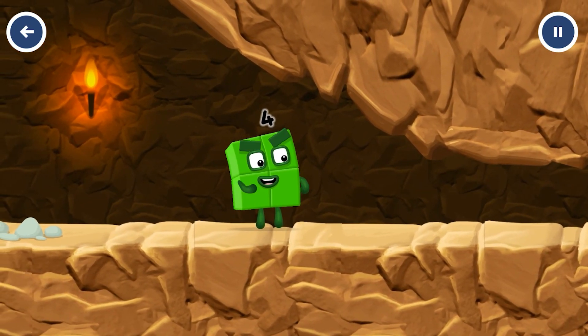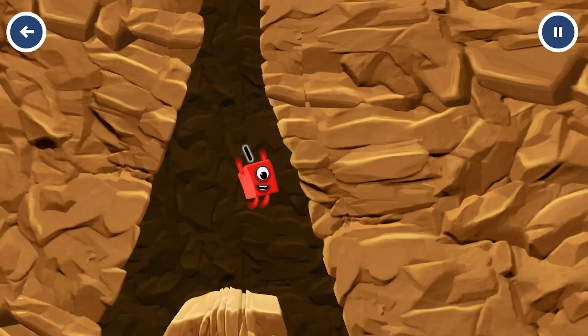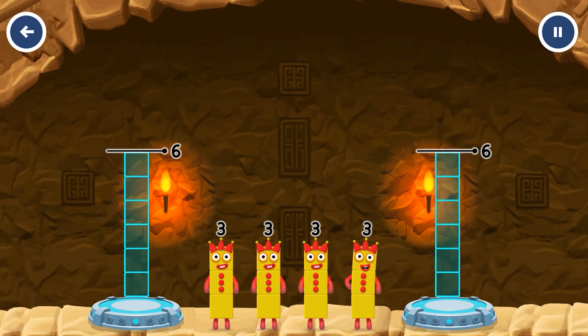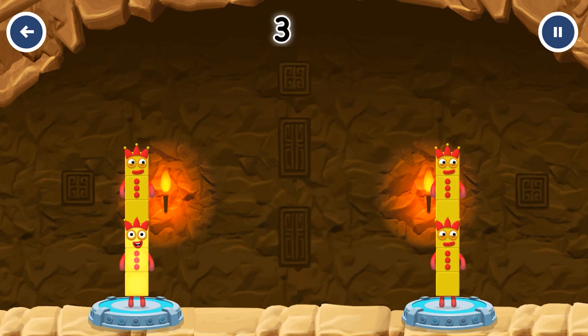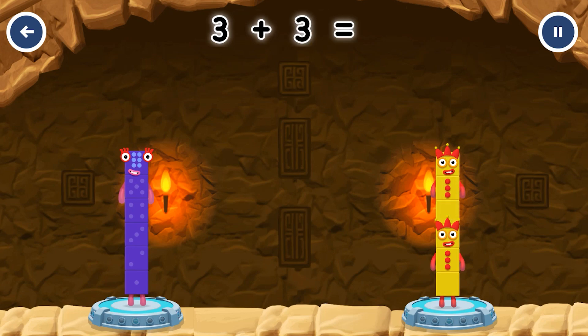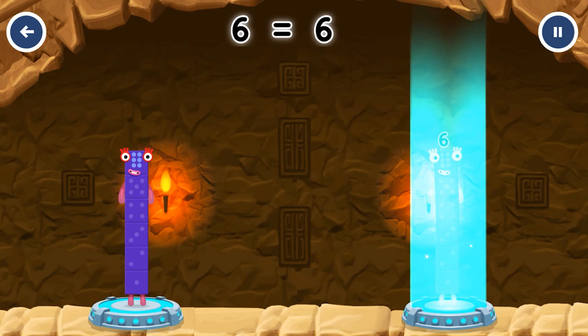I'm not so sure four is going to fit through there. Hooray! Share the number blocks evenly to make two groups of three. Three, three, three, three — correct! Three plus three equals six. Three plus three equals six. Six equals six.